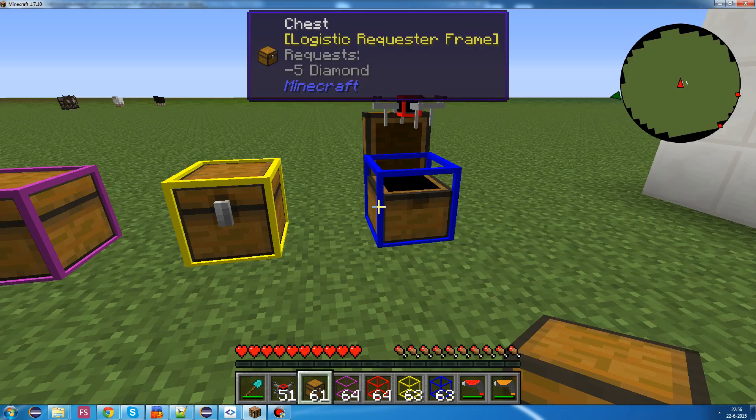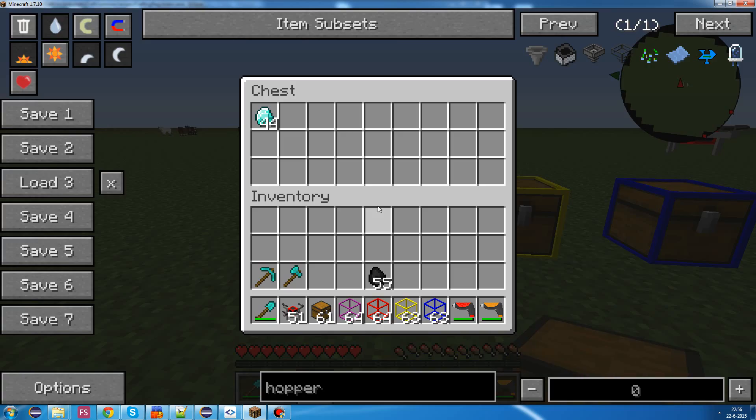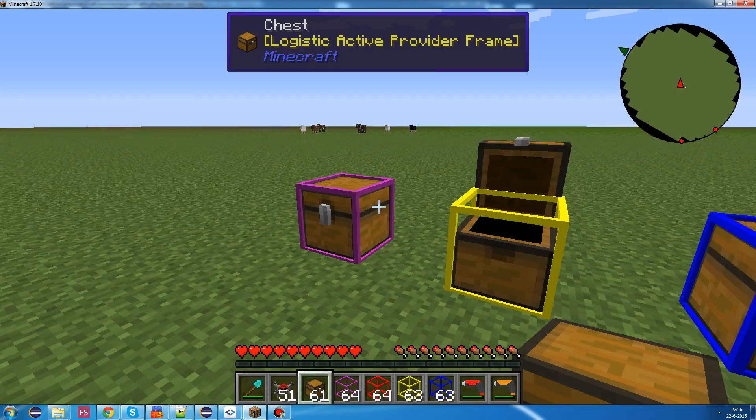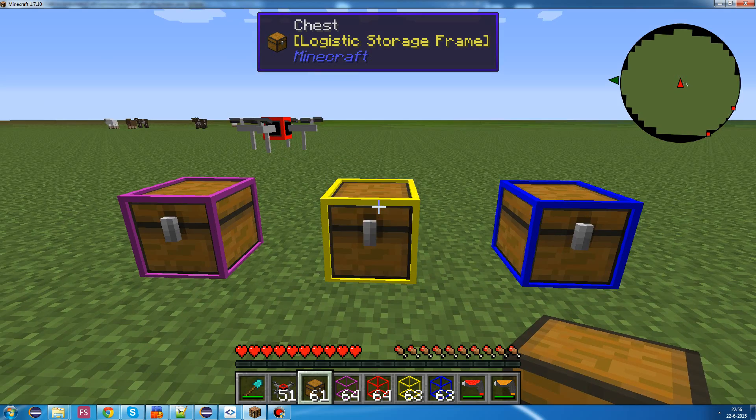And also, we grab every diamond and put it in there. You'll notice that it will grab five diamonds out of the chest and put them in the requester frame. And afterwards, it will grab the remaining items and put them in the storage frame.